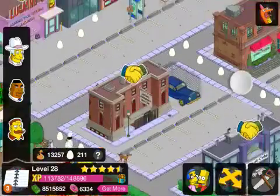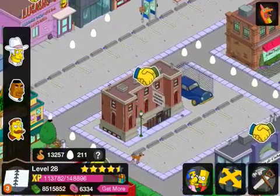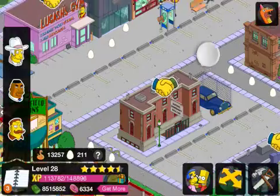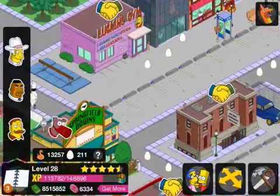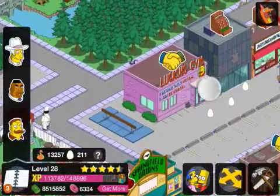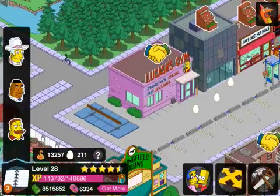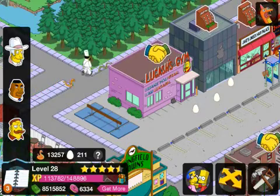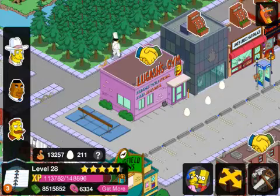It's brilliant that they've added Fat Tony for those of you that didn't have the chance to get him with the past event — great job EA. Hopefully they'll do it with some of the other characters as well, such as Shauna. Here we have Lugash's Gym, and I've got Lisa's balance board there as well.